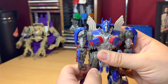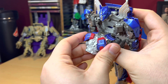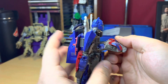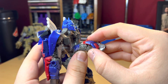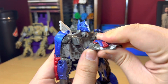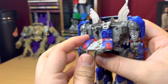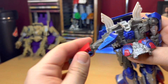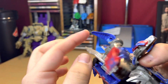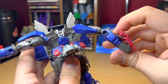For the transformation: pull off his chest, then take his pecs and fold them until they tab in — there's a tab right here, so you push his chest piece into place. Then put his head away and untab the arm here and here.